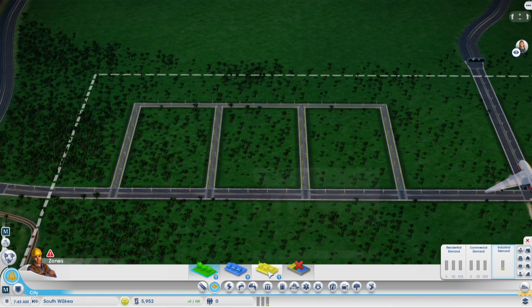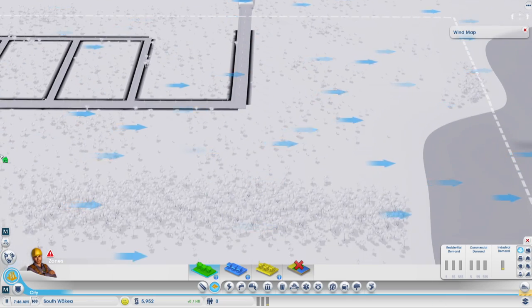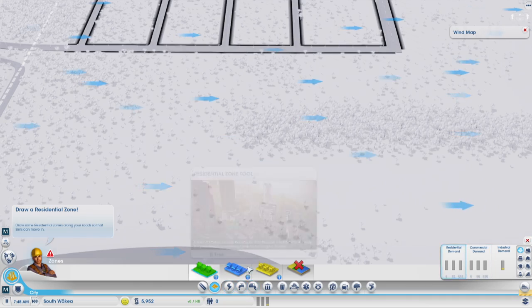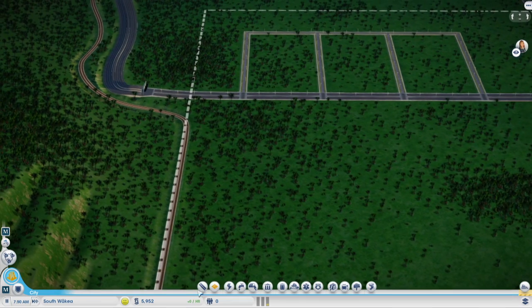Actually wait, just gotta check wind direction first. It's going that way, so we'll put our industrial over here, that's fine. Just want to make sure. Let's put some homes down - get out of the wind map, there we go. Let's build some homes.